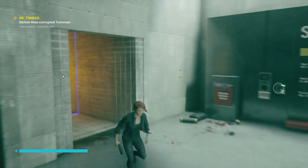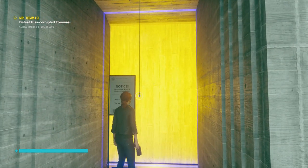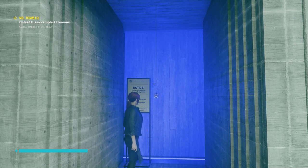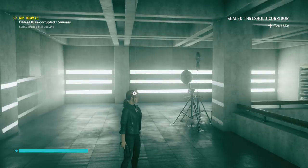Once you complete that side mission, you will be free to come and go to the Sealed Threshold Hall — either from control points or through doors that are now unlocked as a result of passing that side mission.